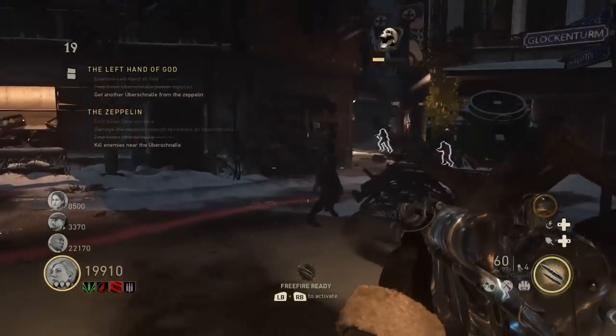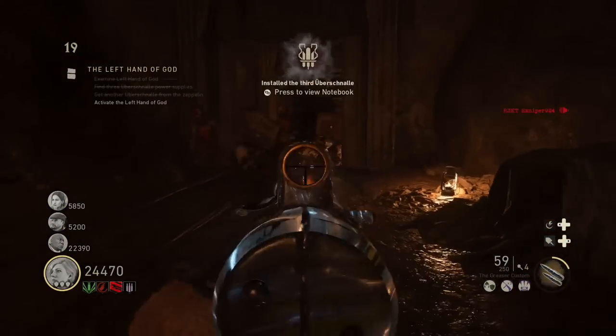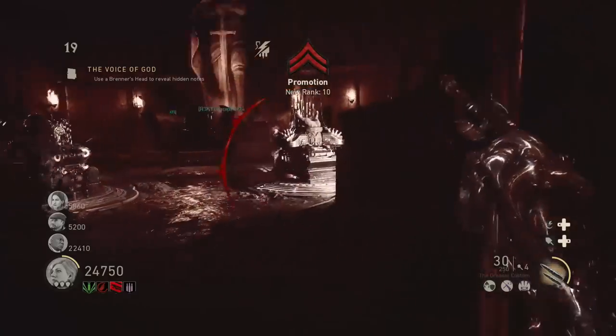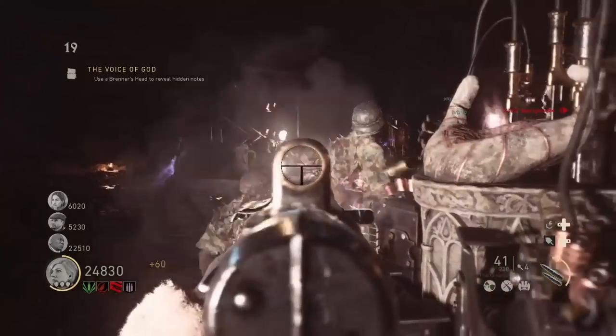As it became miniature, the other player grabbed it, brought it to the left hand of God, put it on, and it activated. Left hand of God completely activated. Now on to the voice of God — stay tuned, and click this video right here if you want to see how to activate the voice of God.